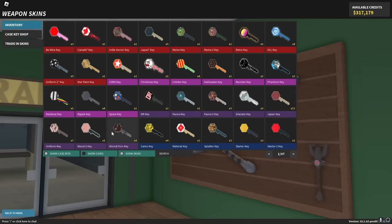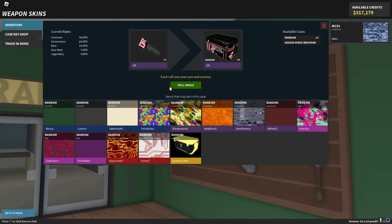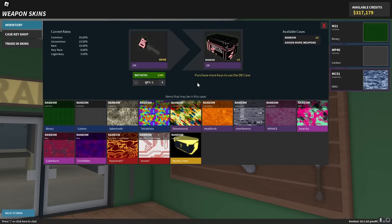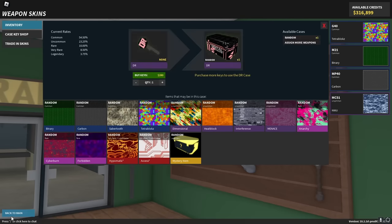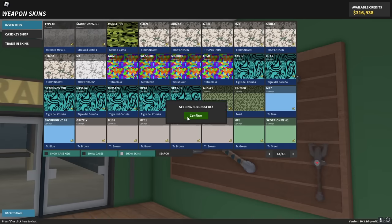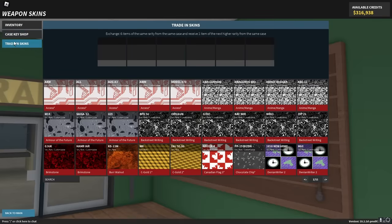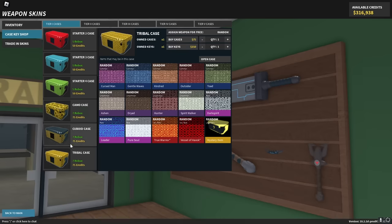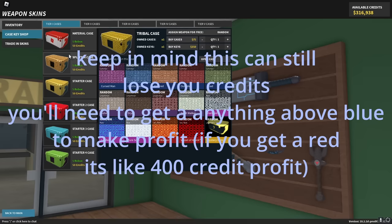You might be wondering: I have a case but I don't have the key, or I have a key and I don't have the case. Generally speaking, it's actually not a good idea to go buy the case, because just the key for this DR — which isn't even a very high tier case — costs almost as much as two starter cases. As you can see, I got Tetrablox for the G40, and this skin is worth 39 credits. I just lost about 250 credits, which is not very good. So what you want to do is only open them if it's a tier one case — the material case, splatter case, or any of the starter cases, as well as these three. However, these are more expensive, and you can buy the case or key for those. For any other ones, you want to wait until you have both.